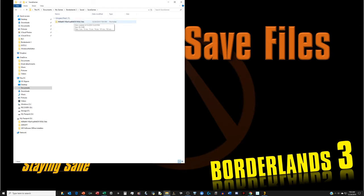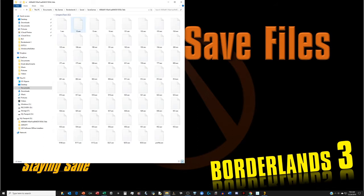There will be a big folder with a big long alphanumeric name. Open that and you will find all your character save files plus your profile save.